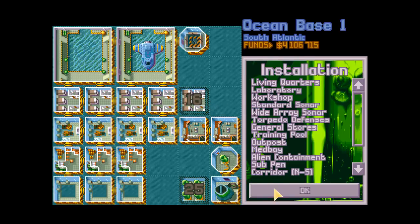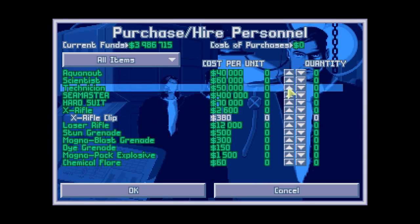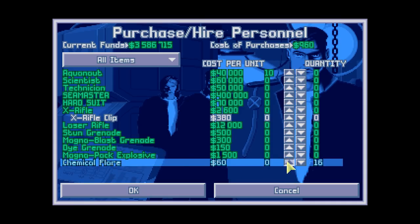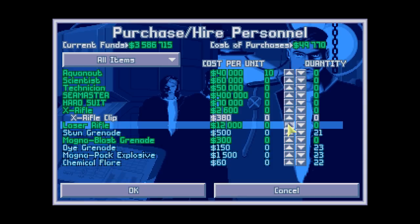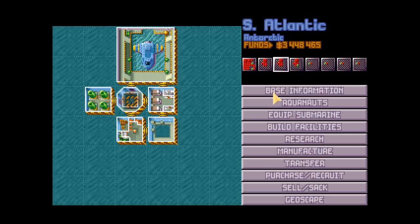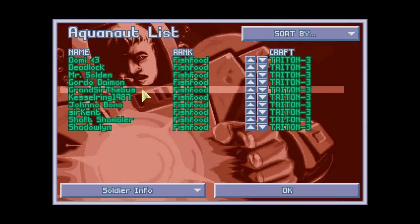Build a wide array sonar here and another living quarters. Let's purchase more aquanauts - we can take three in this space, probably. Let's purchase 10 more aquanauts. Let's purchase some equipment for them: 20 flares, 20 explosives, 20 grenades - don't need those stun grenades. About 20 laser rifles - actually, six laser rifles and four of these with 16 clips.